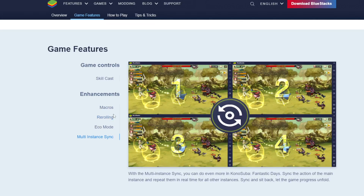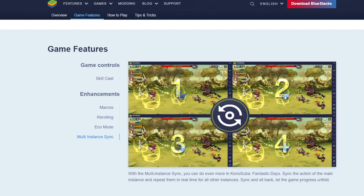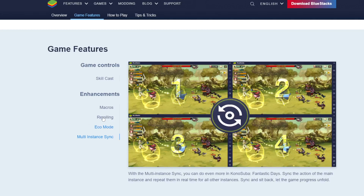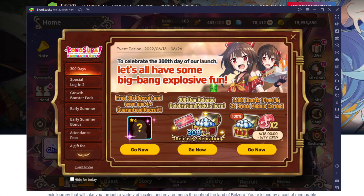There's also re-rolling, which ties into multi-instance. You can have multiple instances of the game. If you ever want to re-roll — let's say Legendary Cosmo and Aqua come out and you want both — with multi-instance you activate sync mode and wherever you click on one it activates the other. You'd need a pretty strong PC depending on how many instances you have, but people use this to re-roll gacha a lot. Echo mode lets you run multiple instances with less PC power, though for Konosuba multi-instance is mainly useful for re-rolling.